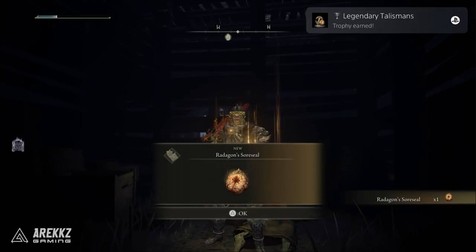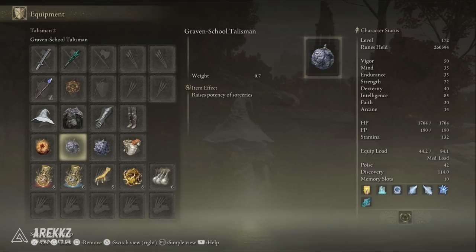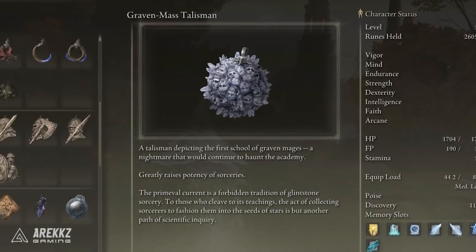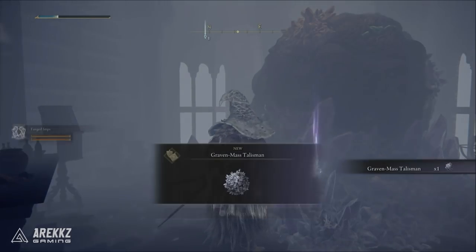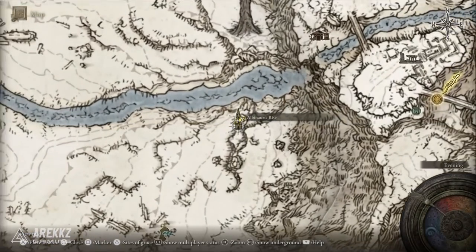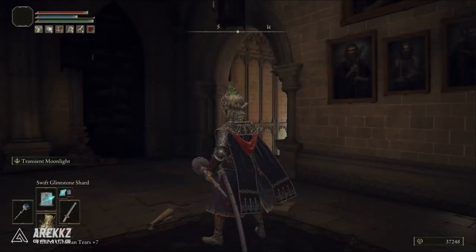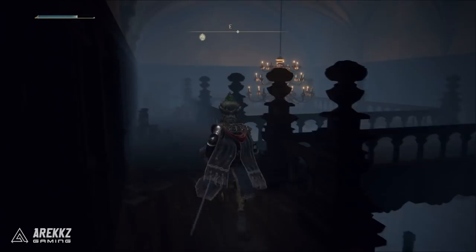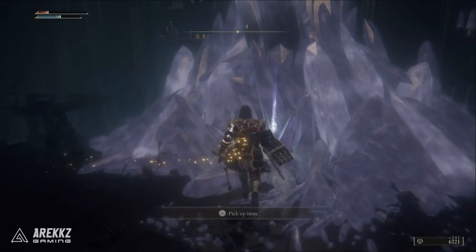Next we're using both the Graven School Talisman and the Graven Mass Talisman. These both stack together for a total of 12% increased sorcery damage with no downside and no trade-off. You can find the Graven Mass Talisman variant at a chest atop the Albinauric Rise in the east of the Consecrated Snowfield area, while you can find the School variant at the end of a hidden room in Raya Lucaria Academy. From the Debate Parlour Grace Point, go to where you see on-screen now, through the hidden wall, make your way through the room, up the ladder, down the hole, into the room with the crystals where you'll find the talisman.